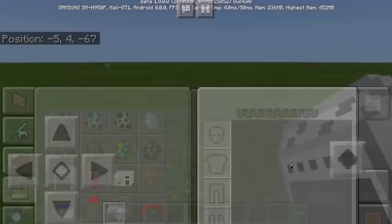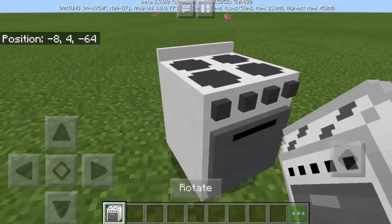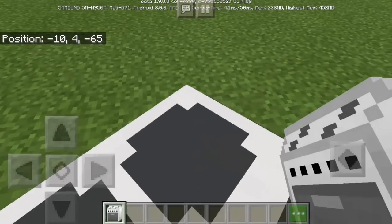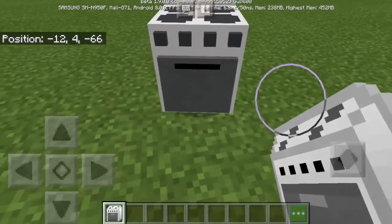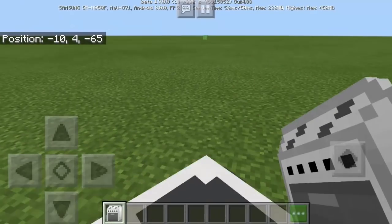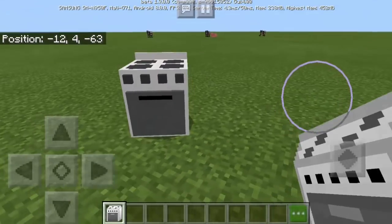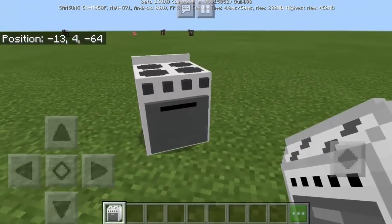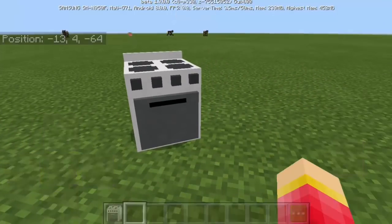The first one is the oven. You can actually rotate it — when you are rotating the furniture you are actually mounting it. You can rotate it in any direction that you want. The second one is the Funny Craft stove.